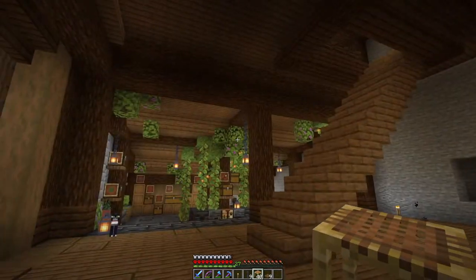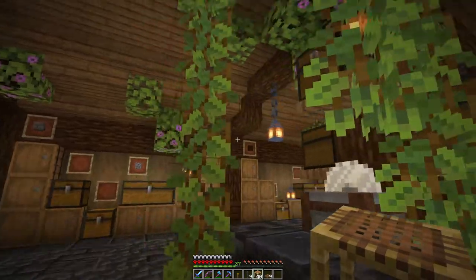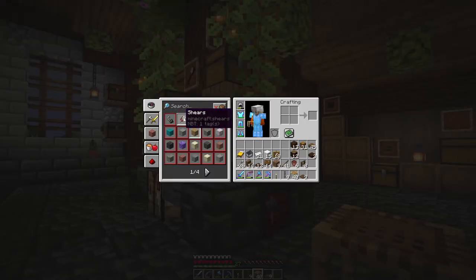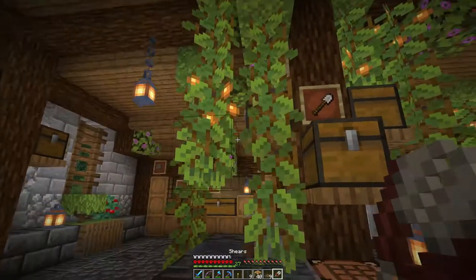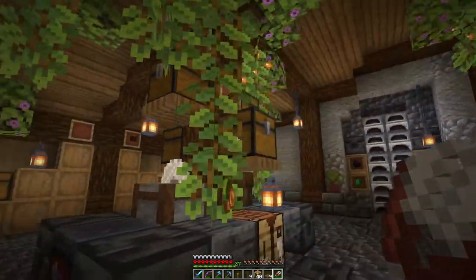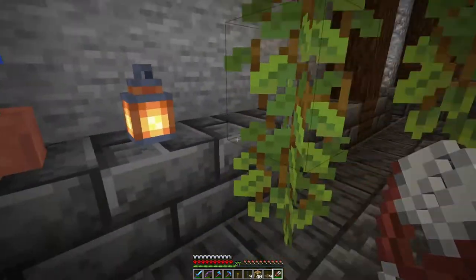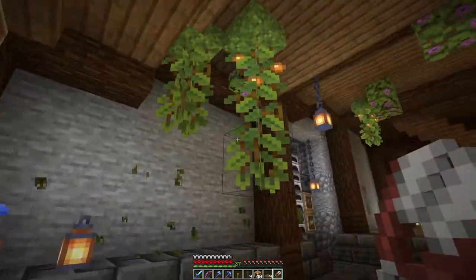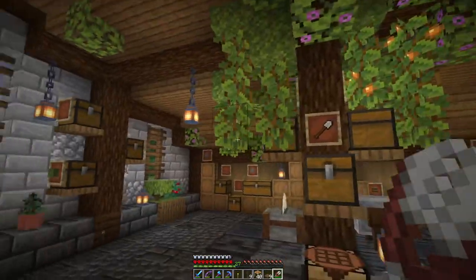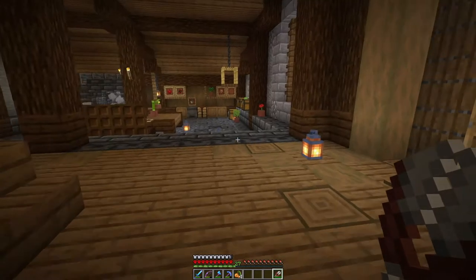I'll add some greenery, just like over here, maybe not that much. Is this stuff growing? This stuff is growing! Can I cut you down? No, dang it. But I can grab the berries from there, which is great — then I don't have to use any bone meal. I didn't know they would grow, this is awesome. I'll have to find a way to stop them from growing because this will get quite obnoxious. But for the moment it gives me berries and I'm happy about that.